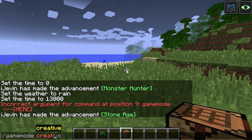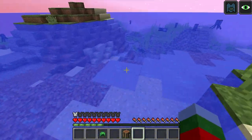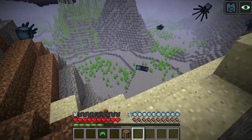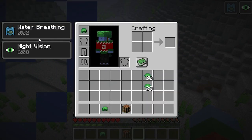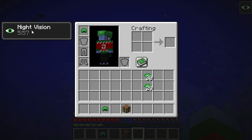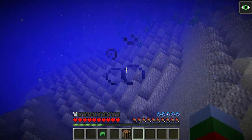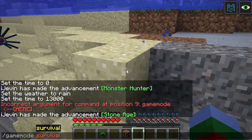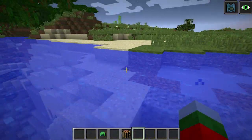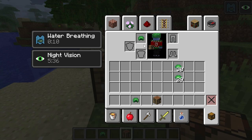Putting the helmet on gives you water breathing — how cool is that! Let's switch to survival and go straight underwater. We're swimming and we can just chill and do what we need to do. It doesn't actually refresh infinitely — I thought it was infinite, so I apologize for that. But still, even 10 seconds of underwater breathing is awesome.